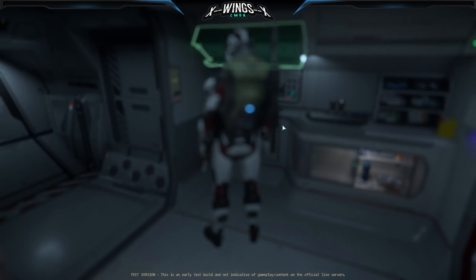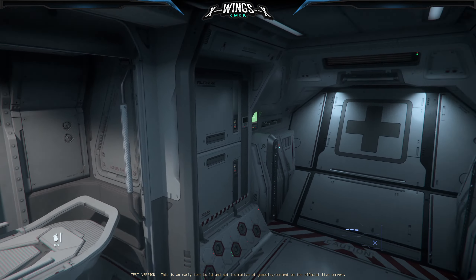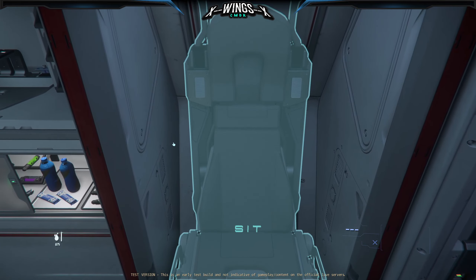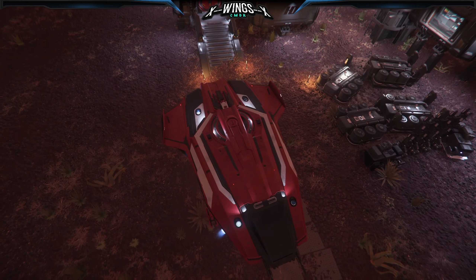We're around the station. Patient storage here, crew storage here, and of course the big hatch to get out of this ship. There's also an additional seat for your first responder — for your helper to be ready to get people on board.